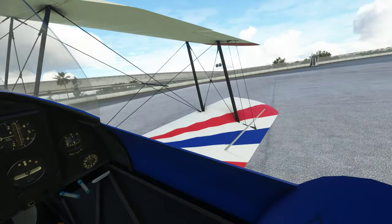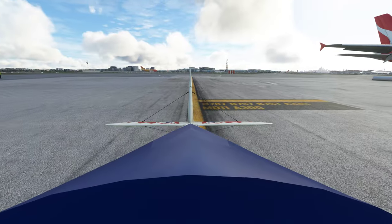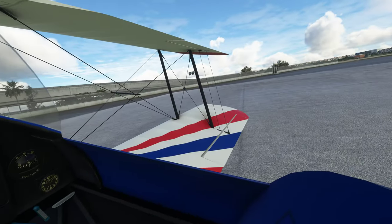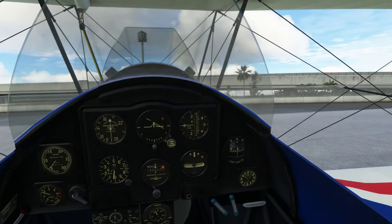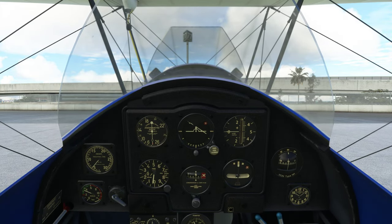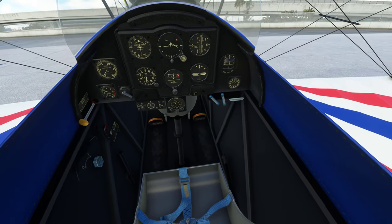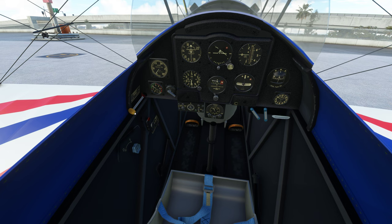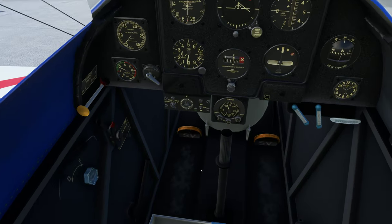We can move around as we need to. We do have look left — it stays looking left — look right stays right; you need to reset to go back to your main view. Let's try the park brake — that's the park brake on that side. I don't know what this one is, maybe it's my trim. No, there's my trim there. Is there prop pitch? No — this is probably your cooling, I'm guessing. Someone can actually tell me.